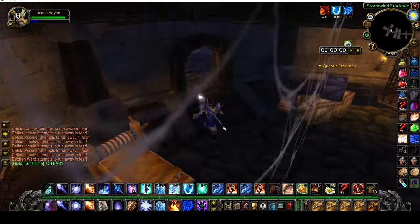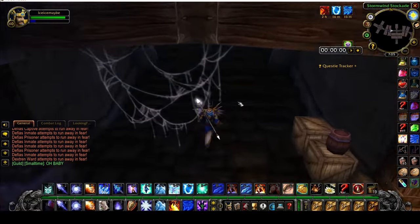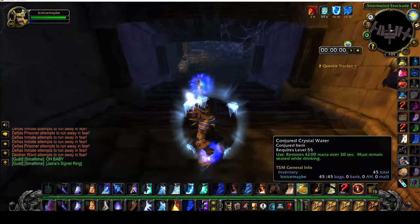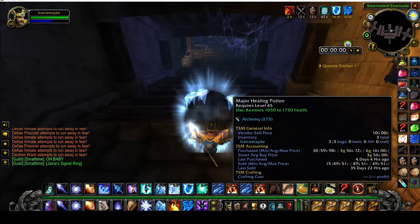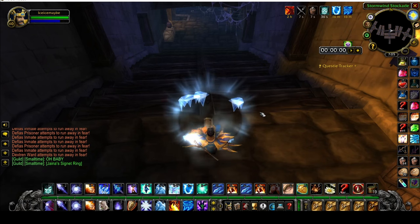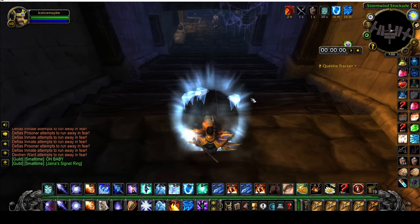Go ahead and blink back up the stairs here. Ice Barrier is still on cooldown — wait for it to come off, then reapply it and sit down and drink. This next pull is the hardest part of the dungeon. There are tons of mobs on this right side that like to stun. Make sure your Ice Block is off cooldown, and make sure you have a Mana Ruby just in case. I always like to have a health pot handy — it's usually around two gold and saves a lot of time.